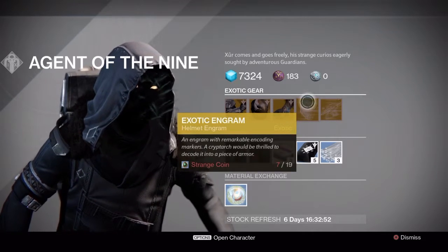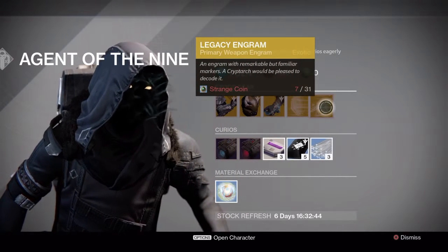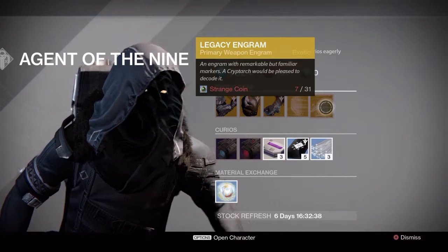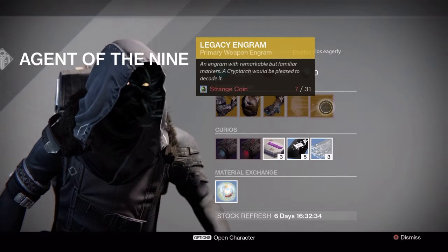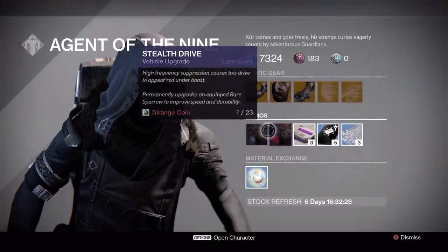I think I'm missing a couple helmets for Warlock and Titan, so that Engram is probably gonna be grabbed tomorrow since I'm not playing today. Legacy Engram — obviously a waste of cash, which is that you won't seem to drop it. Waste of time. But if you want to spend that much to get an old weapon that's not useful anymore, just for collection, be my guest. I'm not doing that.